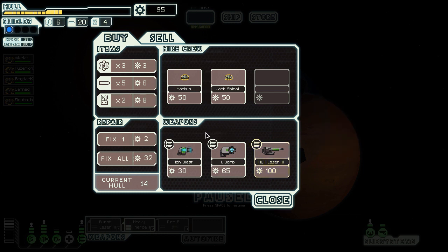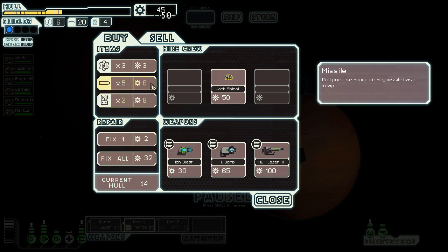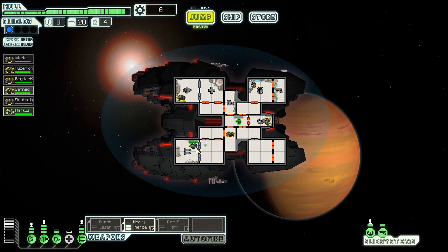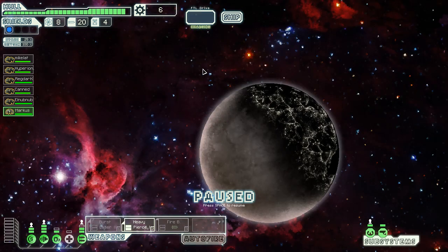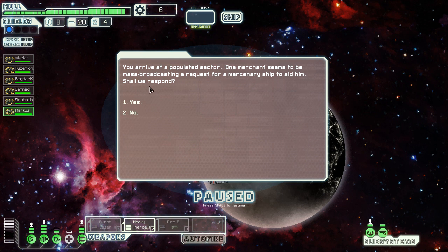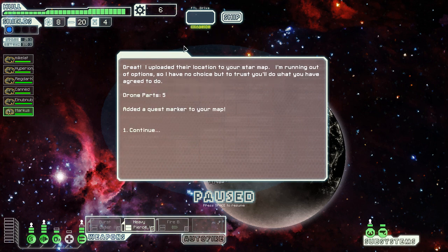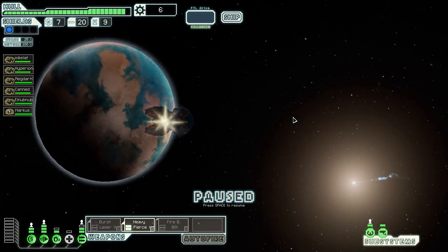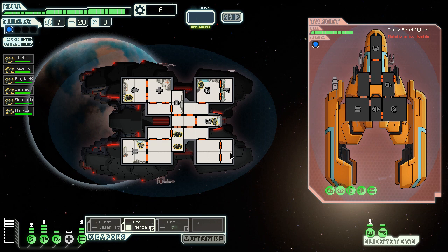If I got a Hull Smasher Laser I could do some sort of run. I might as well get an Engi crew member — the reason is that rocks are not too good at running around and repairing things. This guy will go on weapons. There's a mercenary ship wanting me to aid him — I'll accept. He needed some drone parts delivered and added a quest marker to my map. There's a store there — we will go there last because there's plenty of time before the rebel fleet arrives.